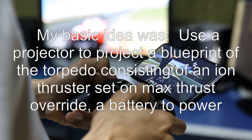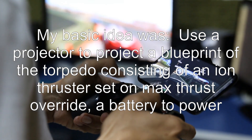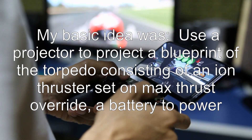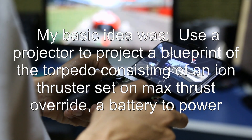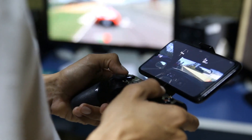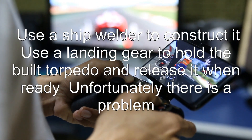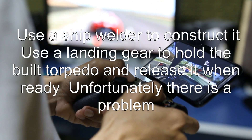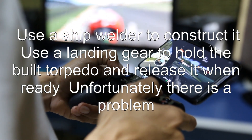My basic idea was to use a projector to project a blueprint of the torpedo consisting of an ion thruster set on max thrust override, a battery to power it, and a warhead. Use a ship welder to construct it, and use a landing gear to hold the built torpedo and release it when ready.